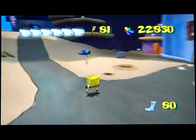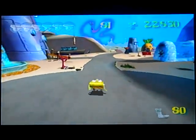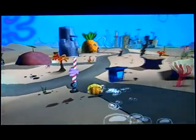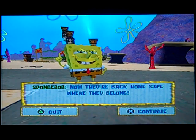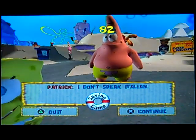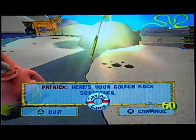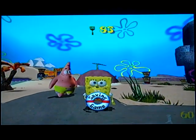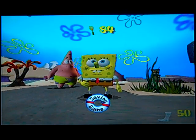Now, what about all the golden spatulas? We're missing nineteen of them. That's where the socks and the shinies come in. First of all, let's go to Patrick and get the golden spatulas. Bowling through the city. Talk to Patrick — 'Wow SpongeBob, you found some. Now they're back home safe where they belong. Here's the golden back scratcher.' I don't speak Italian. I'm just gonna skip the dialogue — it's the same every time. You don't need to hear it.